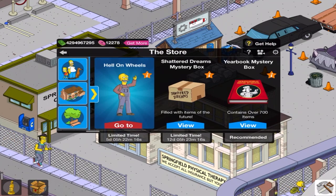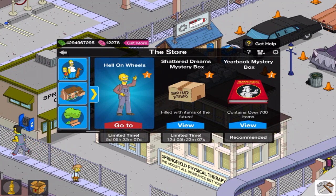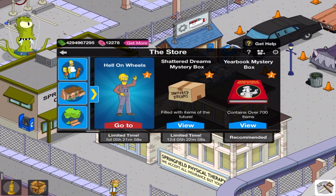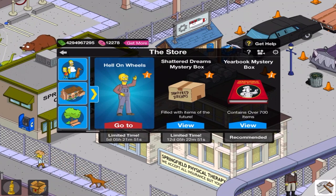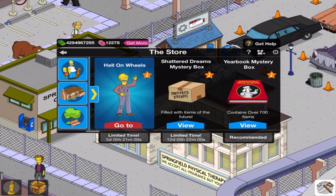So there it is right there, filled with items of the future — get it while we tell you it's hot. This is actually available in between updates. So when this update is over — the Hell on Wheels update — and we're waiting for something else, whether it be a mini update or a major event, in between that, this box will pop up. I have not looked in this; I have no idea what's in mine. Let's tap this and see what's inside.